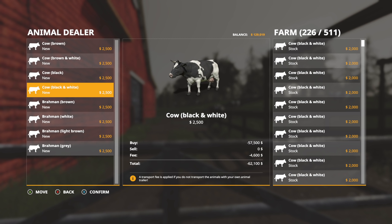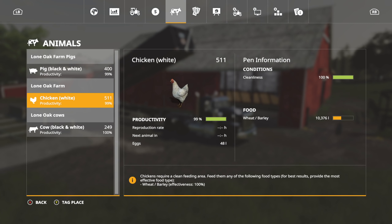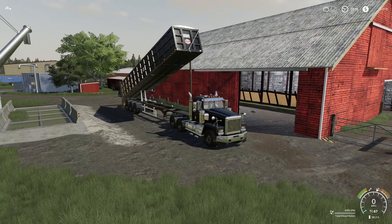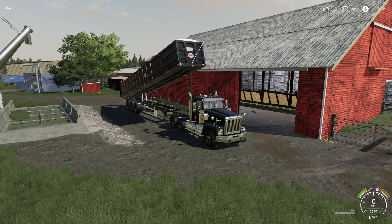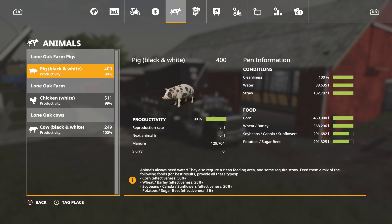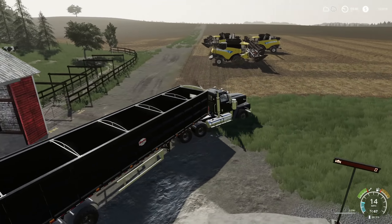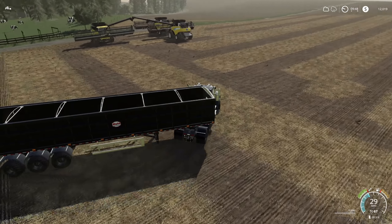We've got $129,000. We're just going to buy as many cows as we possibly can — 10,800. We're getting down to the wire right here. I think we may have bought too many cows. No, we're okay. And there goes that — we're out of TMR. Actually, that's great news. Money is going to come in like crazy overnight, and that's money we could just keep.